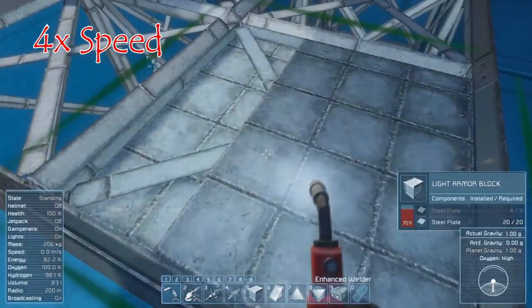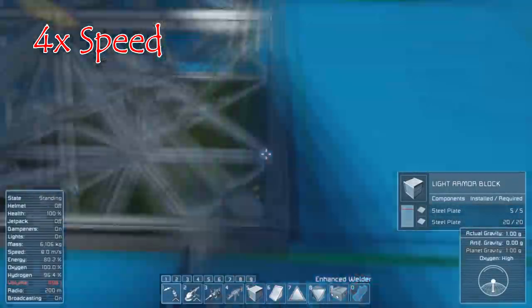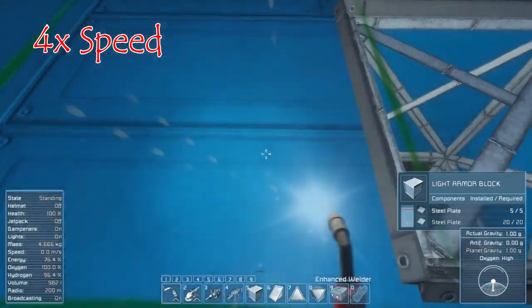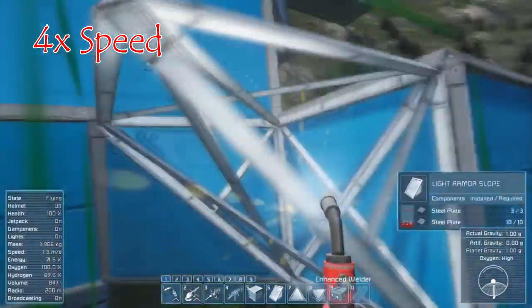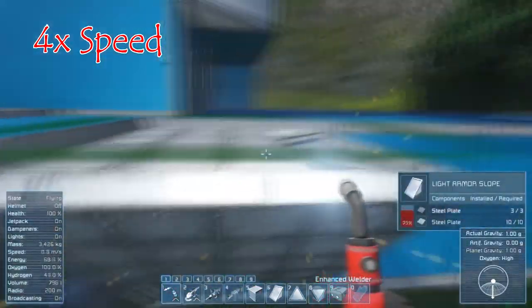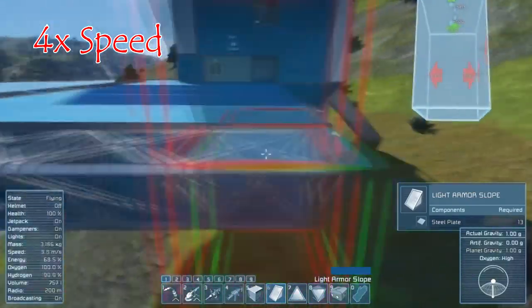I wanted the pad to be big enough so I could build several sizes of ships. I am going to build a fairly small ship to start with. This small landing pad is kind of okay, but I do want to add probably even more space so we can build bigger ships without having to worry about them being on the ground and being attacked by cyber hounds.